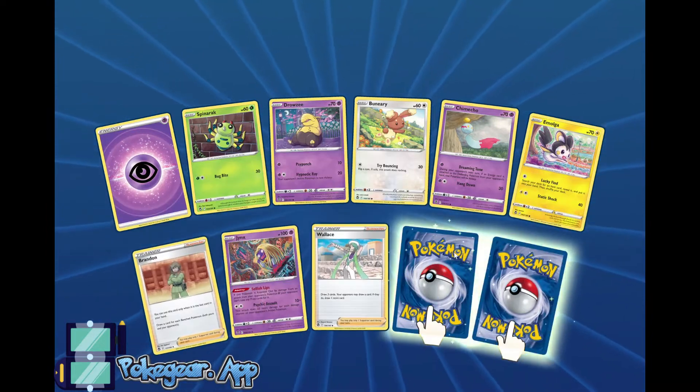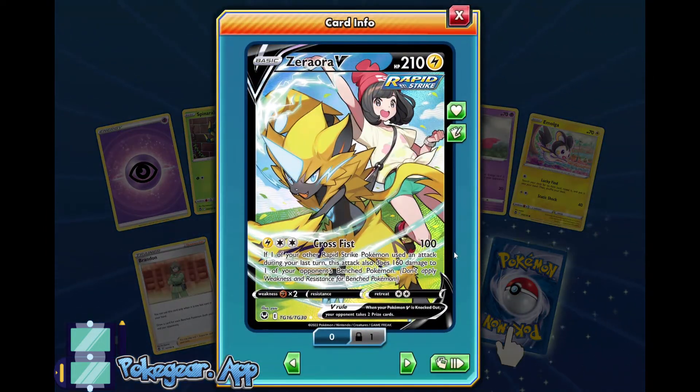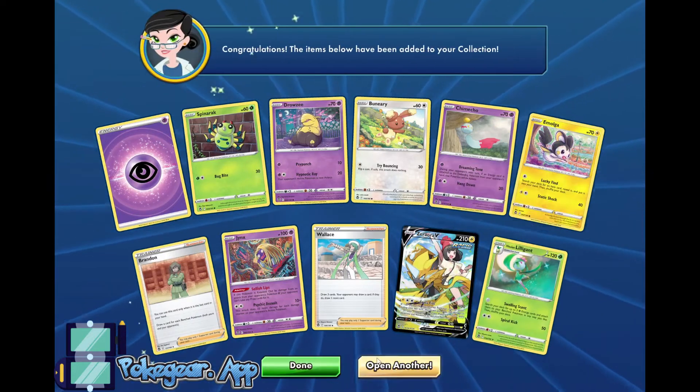Another double hit — Zoro R-V! The Rapid Strike one, so this is the better one. I had to play that in Sylveon. I've been getting pieces to Sylveon over time, so I do like that Zoroark V. And Zoey and Lilligant.